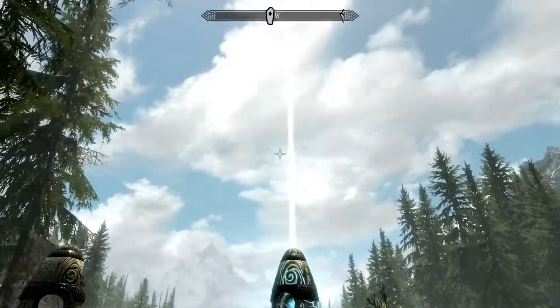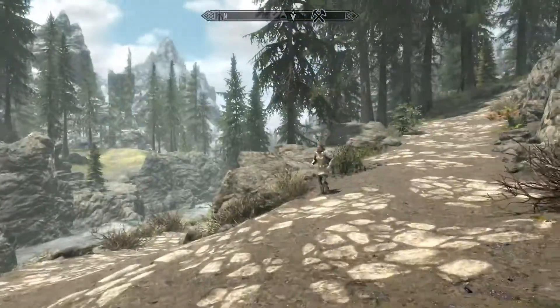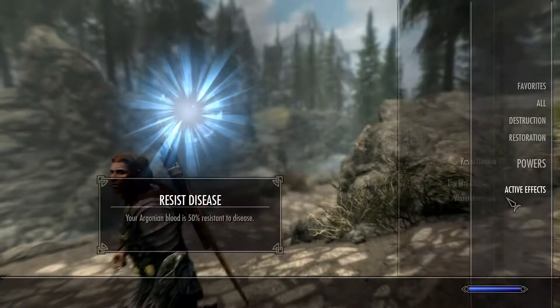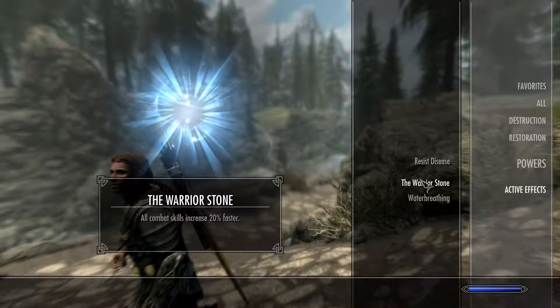It looks really cool though. I don't know if you guys can see it spitting up to the gods — I like that, it's pretty cool. So if we go into our active effects, we got our water breathing and our Warrior Stone. As you can see, we got that.